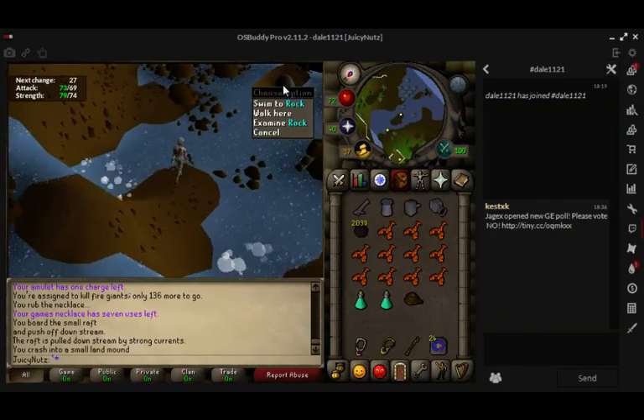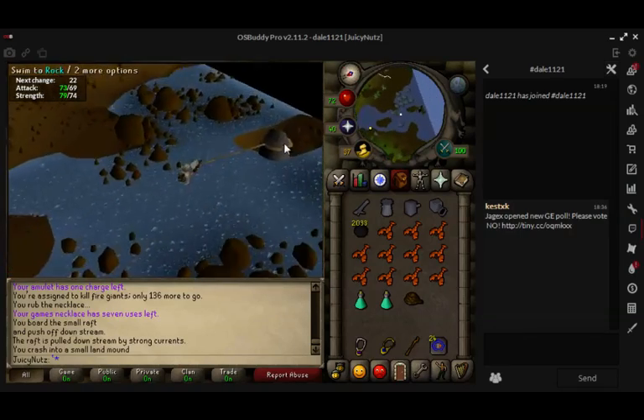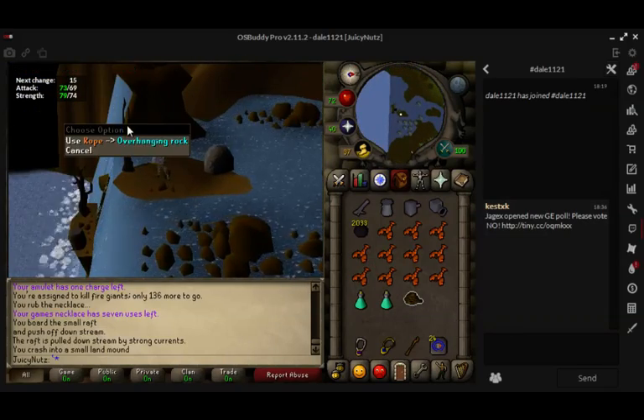You use the rope on the rock on the other side. You don't want to try and swim to the rock because it will just take you downstream, take a bit of damage, and you have to run all the way back up — it's just horrible. You then want to use the rope on the dead tree.